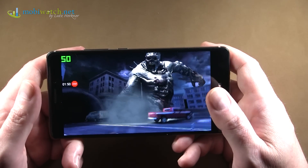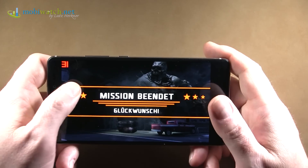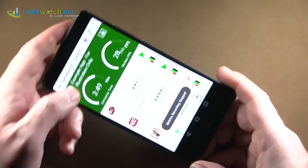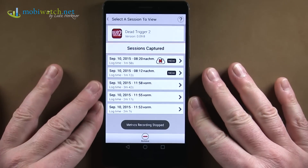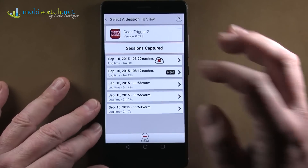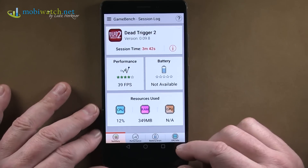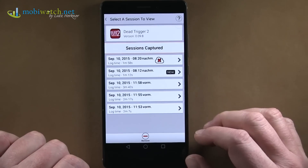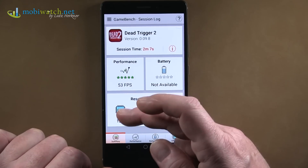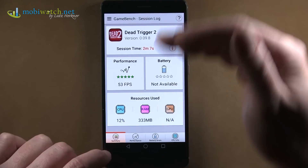It's a little bit of a frustrating result — I can't simply say it's good or bad or mid-class. But now you at least know that depending on the game, you can have luck or you can have not. In another Dead Trigger 2 run here, this one came in at 39–43 frames per second, and you can see the CPU is at only 12% — so the GPU is definitely at the top.